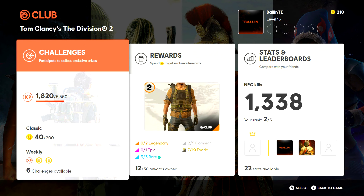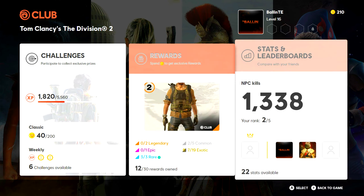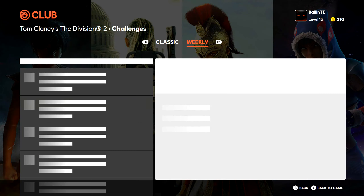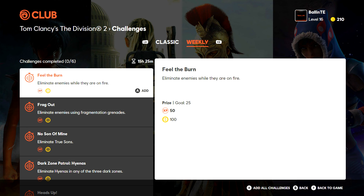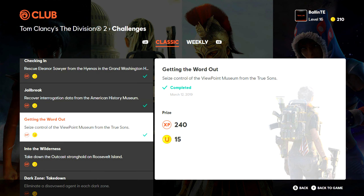You guys can see that it has challenges, rewards, stats, and leaderboards, which is super cool. If you have a lot of people added you can see how much time you have, how many kills you have. Going over to the challenges, this is pretty much how you get the Ubisoft points, which you're able to use to buy a ton of different stuff on here.